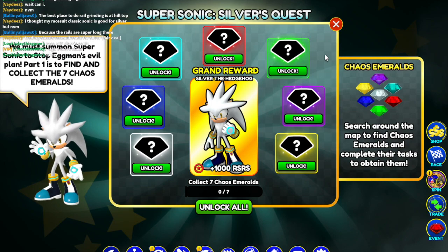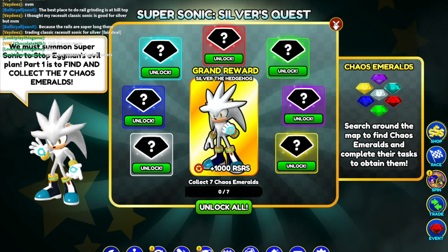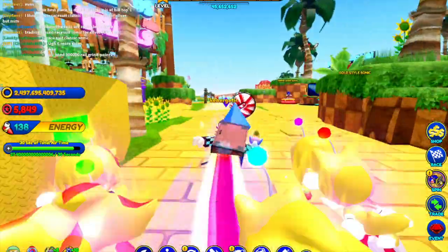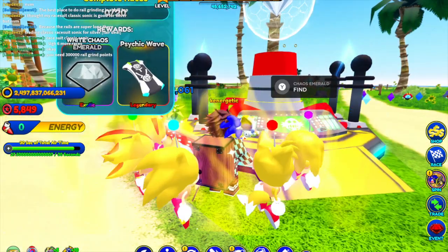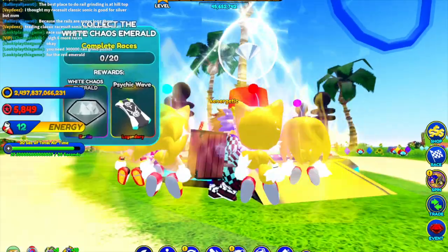Look at all these Chaos Emeralds that can be obtained. If you guys saw my previous video, I showcased how to get these Chaos Emeralds, so we'll go over them and obtain them again for this video on the main server. I'll just show you guys the locations again if you didn't see the previous video. You press Y to obtain the Emerald.